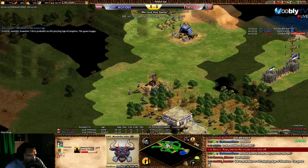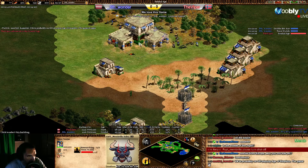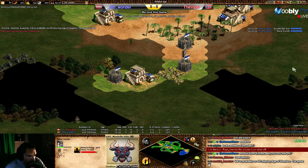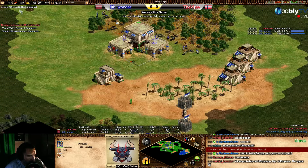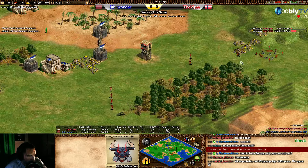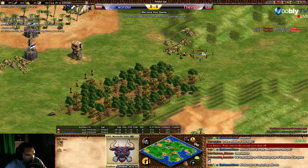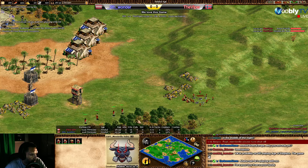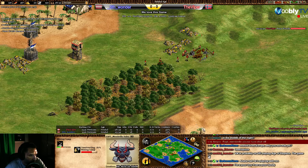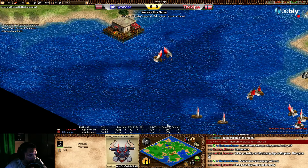Wonder is doing a town watch right now, taking the gold at the back — really nice, because this gold could be exposed. With the town watch you can see a lot more. Viper — is he going to mine that gold? Yes, on the right side, not here. Now sending four extra villagers — all for the gold.